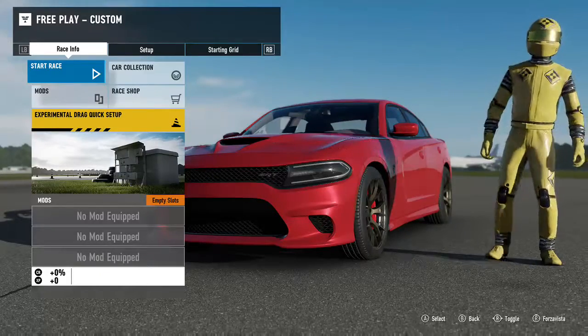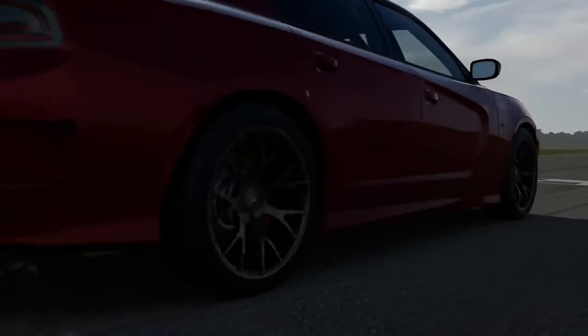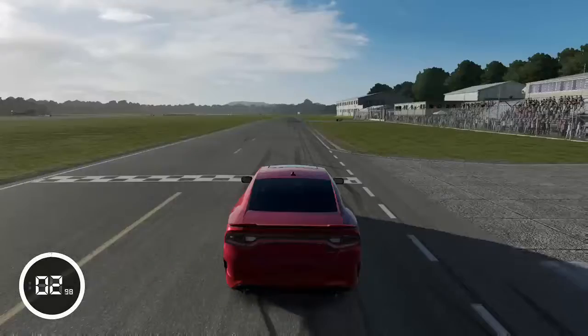I remember from the first part, the Mercedes-AMG GT-R was the first car. It lapped in 1:28. This car has the Dodge Charger SRT. I don't really expect it to get near that, because it's about 100 rank points down. But it'll be interesting to see what sort of an A-Class lap it can lay down.